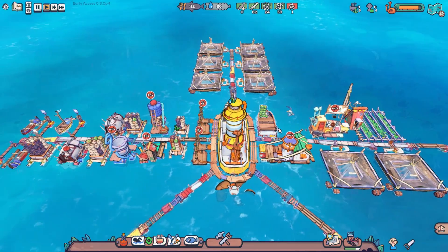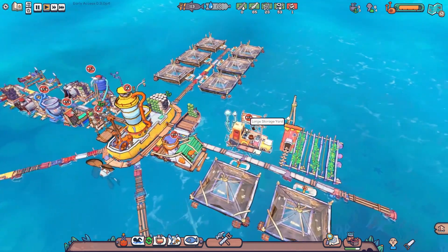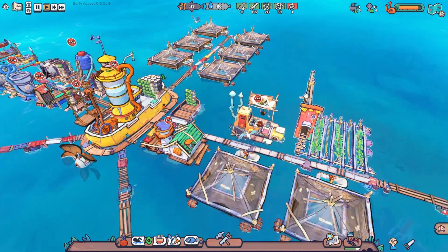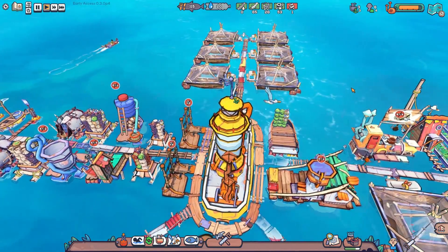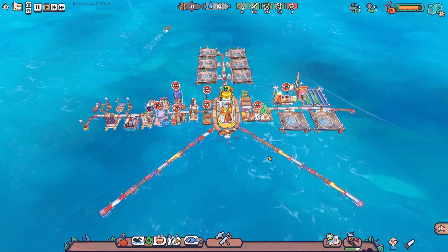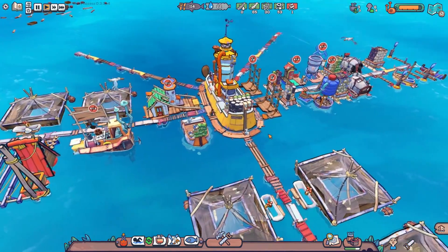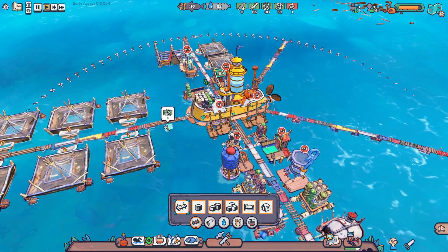Quick update: here's our map. We now have eight solar stills making water. We've converted a massive amount of our food into sushi — we have 66 sushi. We still have 43 raw seaweed but no nibble fish right now, so that's what we're going to look into this episode — maybe getting some more self-sustaining food. We have four drifters and four seagulls on our flotilla.